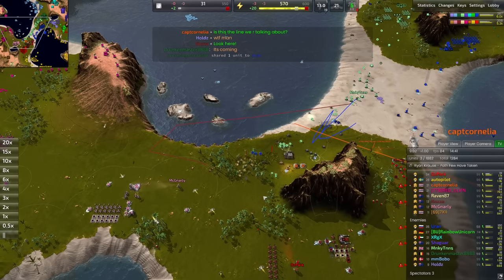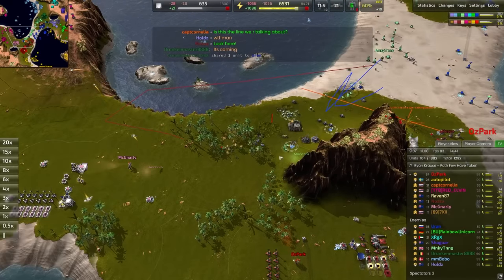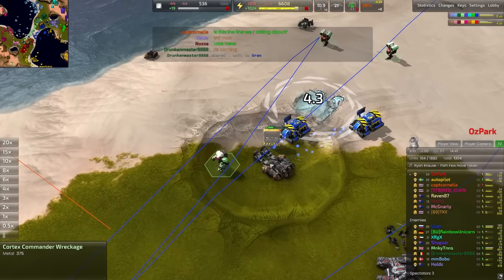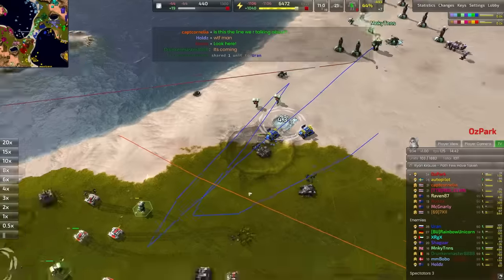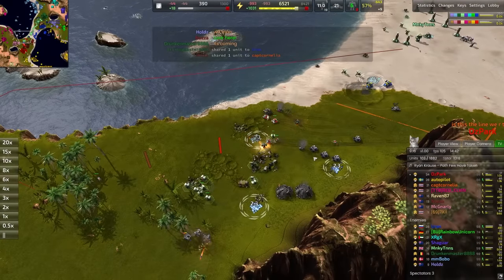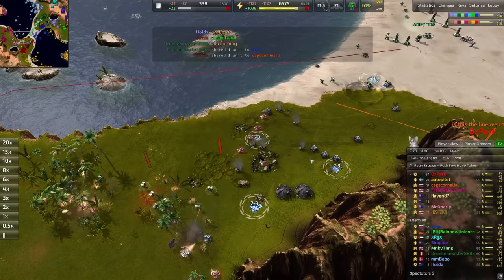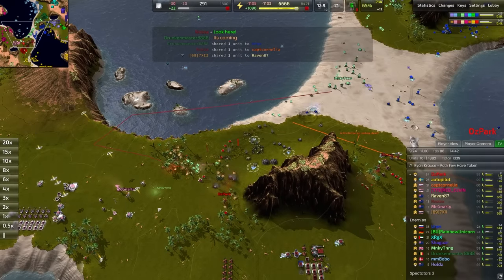The northern side of the red team's front line has fallen, so it's going to be up to McNarley and Ozpark to get in on this action and try to recuperate on some of those losses. Constructors already eating up the corpse of the red team's orange player. Brutal to see - cannibalism is much encouraged in Beyond All Reason. You're more than welcome to feast on the corpses of the fallen.